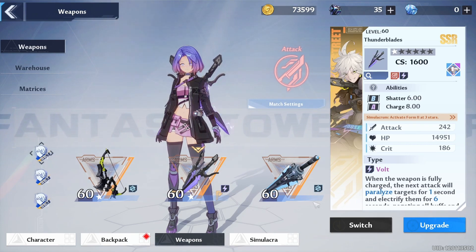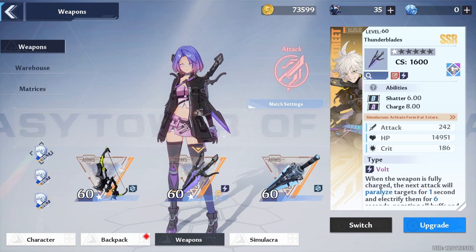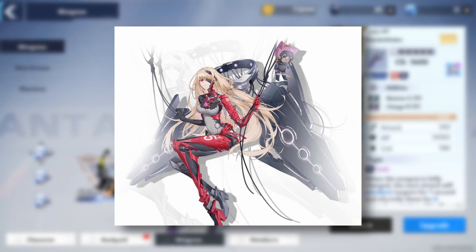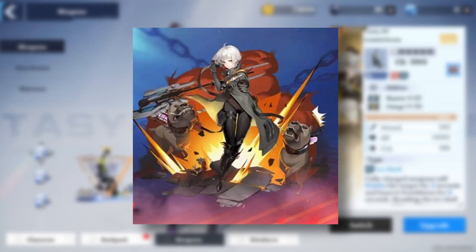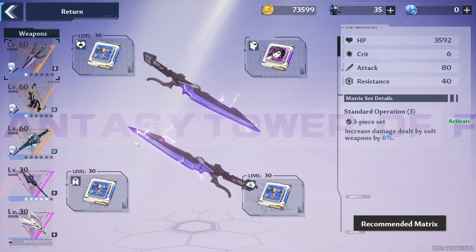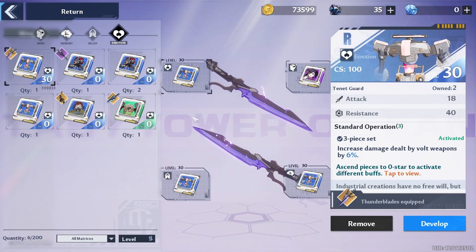I would have preferred getting King's weapon, but this is good enough. My end goal is a tank build consisting of Rosy Edge, Nemesis, and Huma from the free SSR box. Most players won't go for this, but I already played DPS for a long time in the closed beta test so I wanted to try something different.